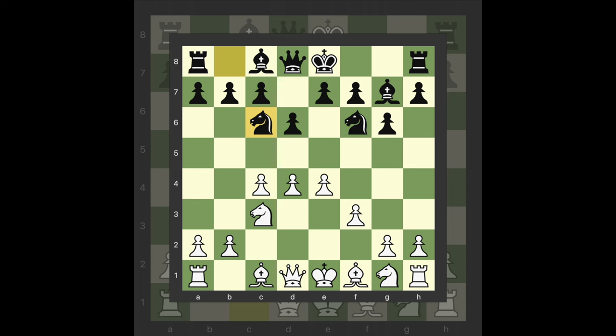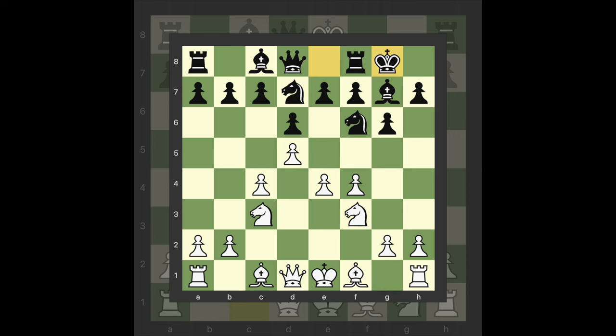Chasing the knight with 6 D5 Ne5 7 F4 exposes white's center and gave black sufficient counterplay after 7 Nd7 8 Nf3 Castle Kingside 9 Bd3.